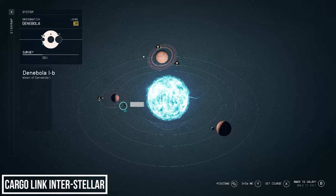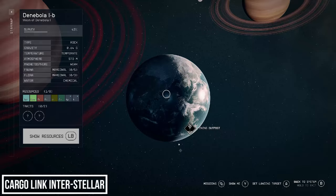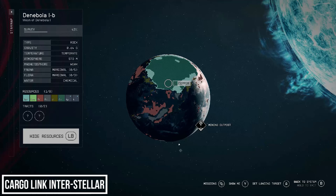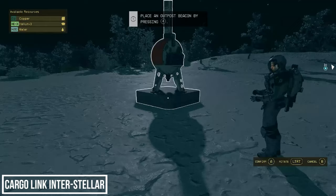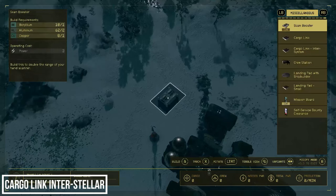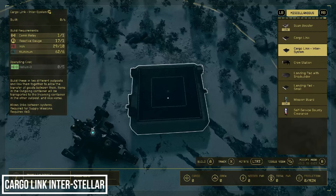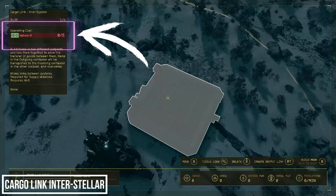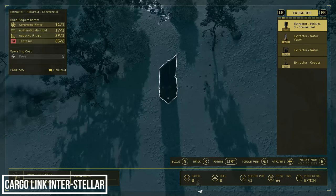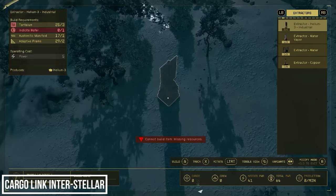I'm going to land in the north where there is copper and Helium. Now that we're here, the process remains largely the same — set up our beacon and confirm we have the resources we want. Let's build our cargo link first. Notice how when we hover over it we have an operating cost — this won't function without Helium-3. Let's place our Helium extractors — I'm going to place the better commercial level versions since we can't build the industrial ones due to lacking resources.